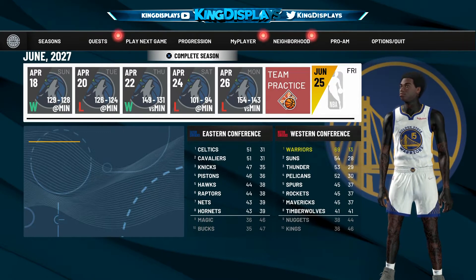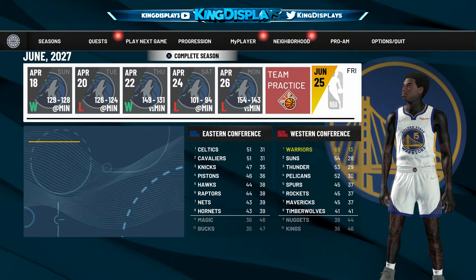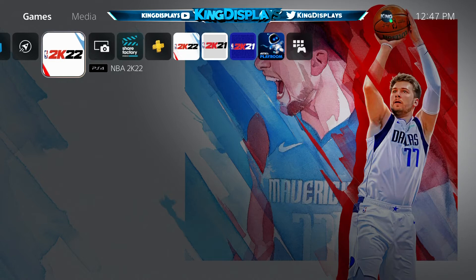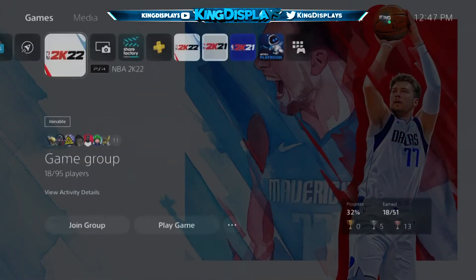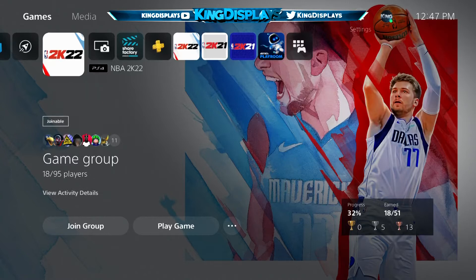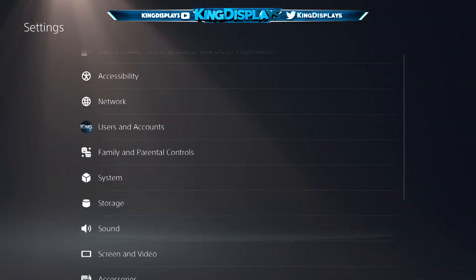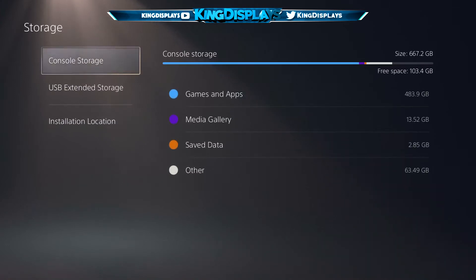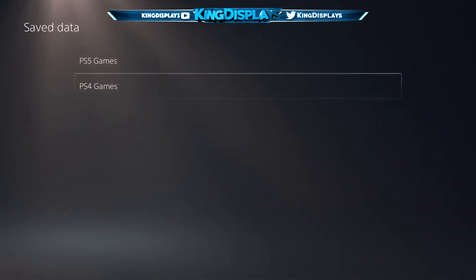So once you get to this part right here, what you want to do is close your application. I'm not going to click through to my next season — instead, I'm going to close the app and upload the save file from my console storage onto our USB. That's all we're going to do. Make sure you upload it from your console storage to your USB — that's what I'm doing right now.